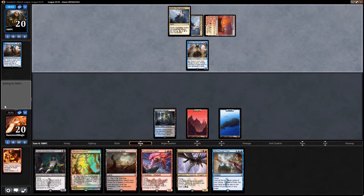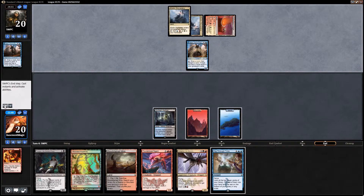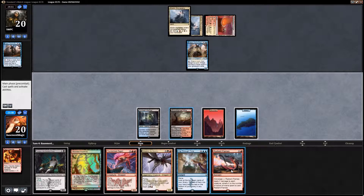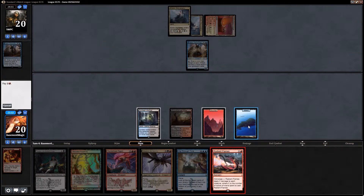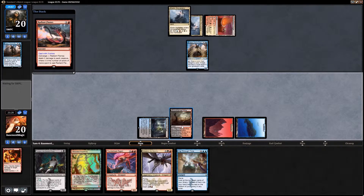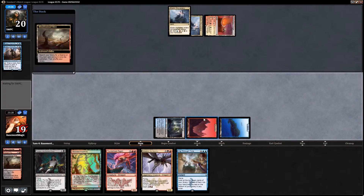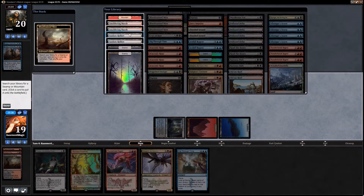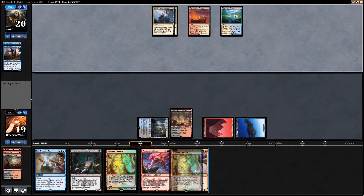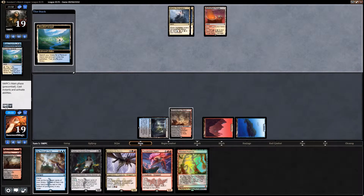He had a backup Jace. I think Draconic Roar would probably be our best draw here, but Radiant Flames will probably be okay too. We just want to keep him off of doing anything with that Jace, so just keep playing the mono-removal stuff. I'll grab my Smoldering Marsh and pass the turn — next turn we'll really start doing some action.